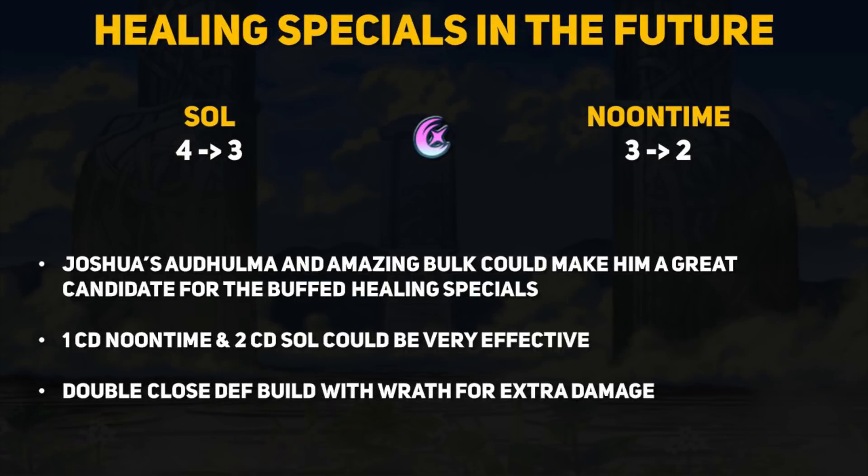If you're watching this from the future then maybe this has already happened, but I think Joshua can be a good candidate for the upcoming healing specials with reduced cooldown. His weapon and his amazing bulk seem like a good combination for a 1 turn cooldown Noontime or a 2 turn cooldown Sol. Units like Joshua who are pretty tough to kill outside their obvious counters could become self-sustaining monsters. If I had a spare Nephony, I would love to try out the double Close Defense build with Wrath as the B skill. If Joshua can get into Wrath range, then he gets that plus 10 extra damage as well as additional healing since Noontime and Sol do take into account the extra damage from Wrath. He'll even get more cooldown reduction on their next turn if he is still on low health.